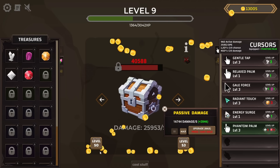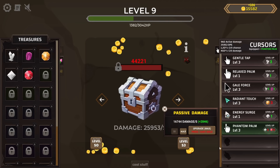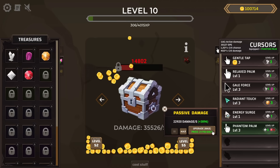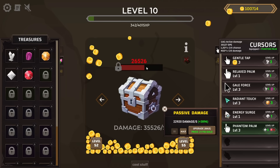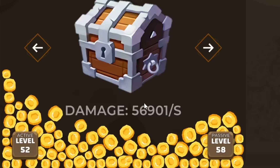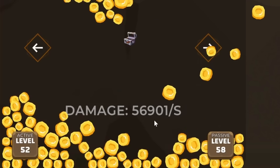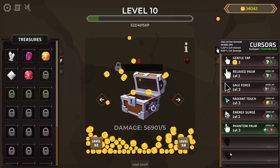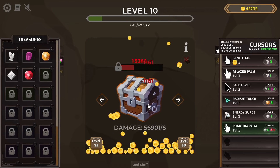The passive upgrade is starting to get expensive. I can upgrade the active though — 100,000 coins. I want to throw all of it into passive damage and just see how quickly that bar depletes, because we'll be doing 56,000 damage. That's just a lot of damage. My individual clicks pale in comparison.